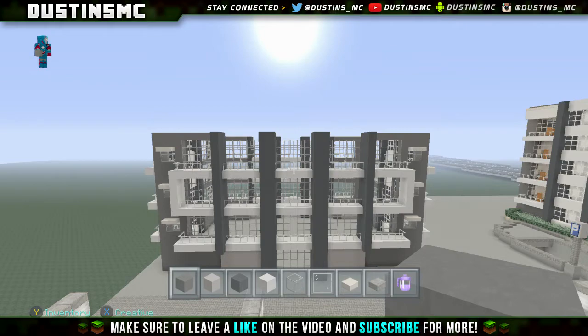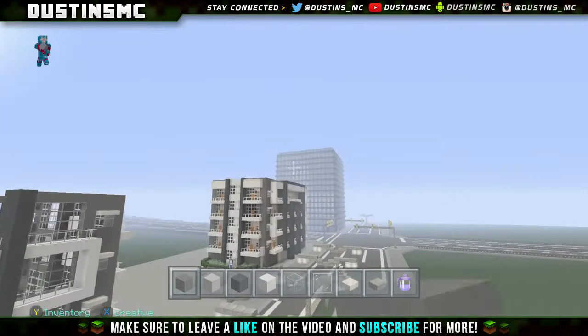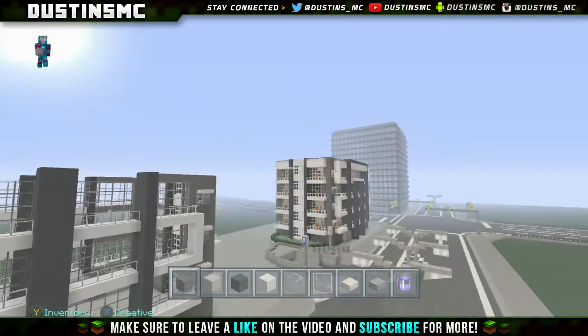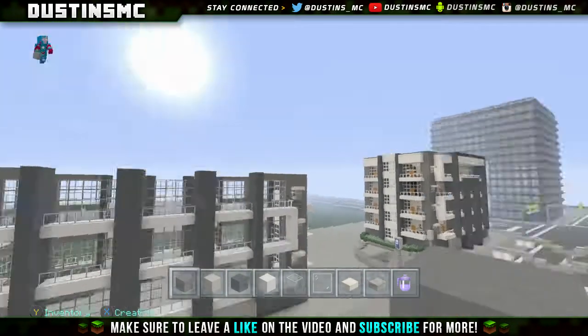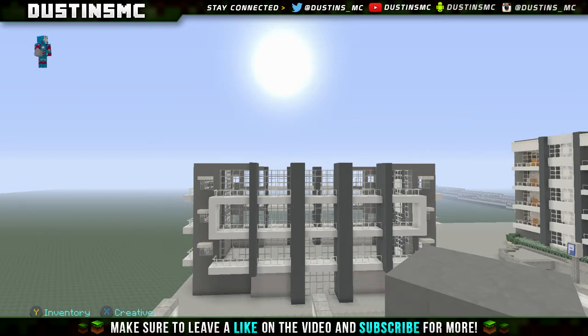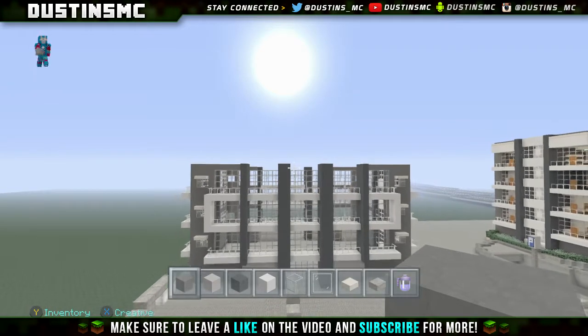Alrighty guys welcome back to the hotel, the modern hotel - this is part three. Probably gonna have another late upload so I do apologize for that. Part three guys, we're gonna run through the materials, we're gonna finish this off for the most part, and then we'll probably put in kind of where the roof's gonna be and how that's going to go. And then we'll do some of the exterior stuff and then we'll start the interior to finish it off.